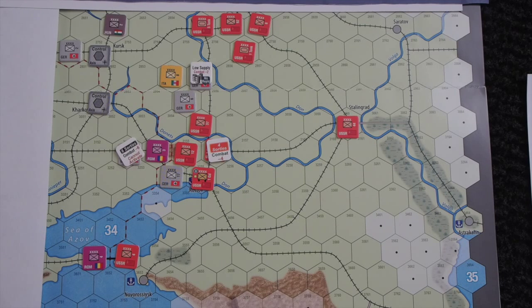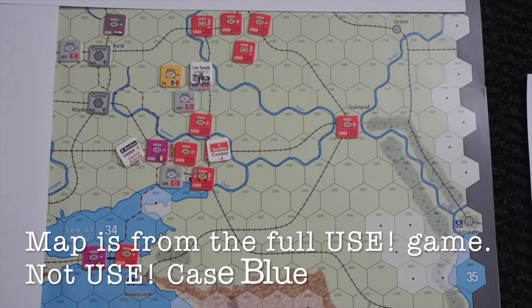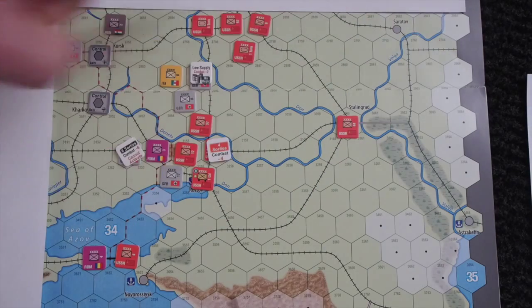Welcome back to Late Night Gamer and we are still playing Unconditional Surrender Case Blue. The map looks a little more colorful than usual because I switched out the printed map for the one that comes in the game. The colors are much clearer, so I've limited the area of play with white pieces of paper.